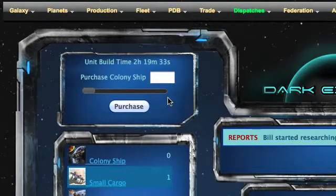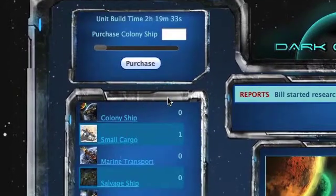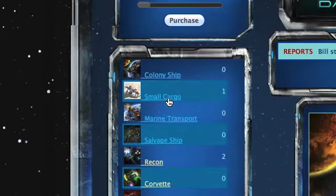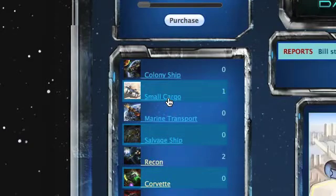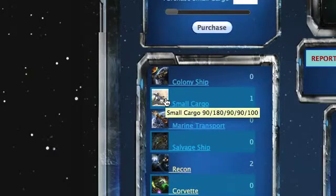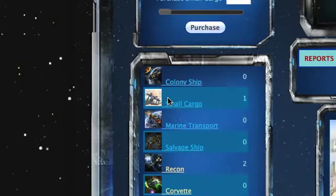On the Fleet Construction page, you'll be able to select the types of ships you want to build. For example, if you wish to build a small cargo, just click the Small Cargo link. If you want to see what the cost is, you can roll over the icon and a tooltip will pop up showing you the cost of that ship. Additionally, the cost can be shown in the bottom right-hand side of the page.